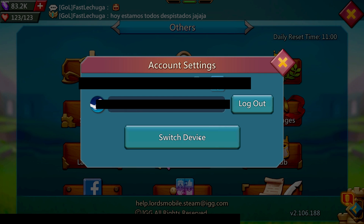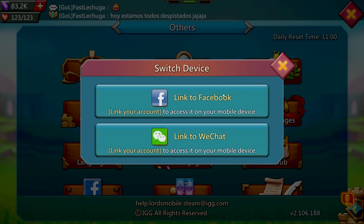It's going to have your main way of login — for me it's Steam. If you click 'Switch Device', all you have to do from here is click 'Link to Facebook' or WeChat. The reason why you'd want to do this is it guarantees you're able to log in through IGG's official PC app, BlueStacks, which is an Android emulator, or iOS or Android devices.